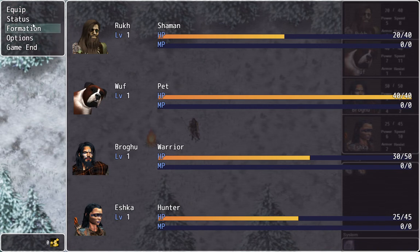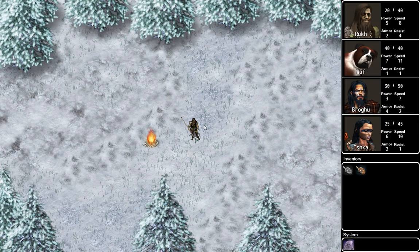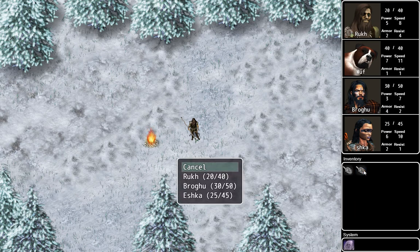Unfortunately I haven't found a way to call formation except through Yanfly's party formation, which I'm really not a fan of. Now that the steak is back off cooldown, I need to use my second steak.